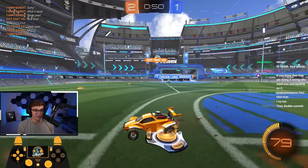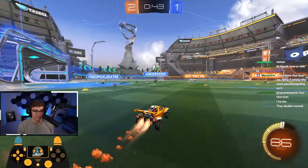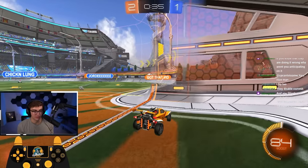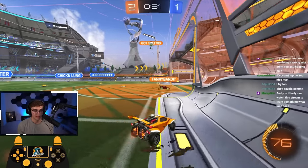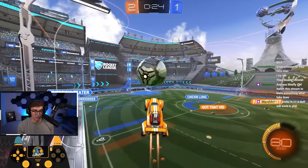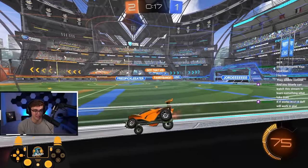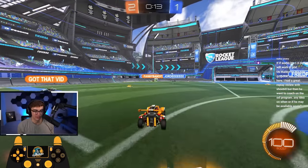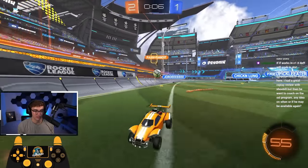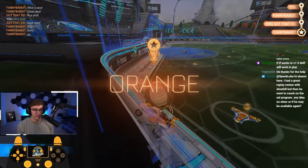Thought my teammate would hit that. Here he goes for an air dribble — just stay way back. Focus on rotating through the play, going around. Play back since nobody's back here. He's looking for a demo, so I use a little bit of boost to get out of the way. There's a lot of question marks, so I'm just gonna play back. I can maybe go for a simple shot — not going for an air dribble or anything. I hit it up once, go for a shot, and play back. Let them bring the play to us. Challenge high — that should be game one.